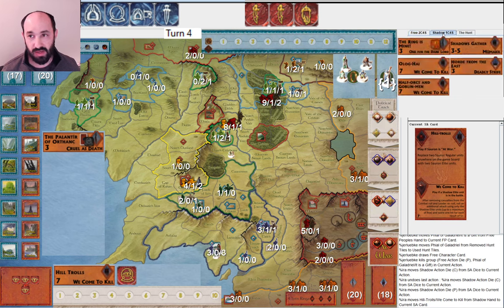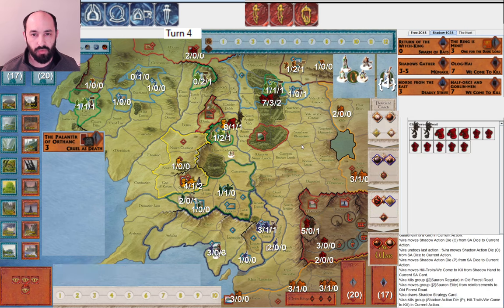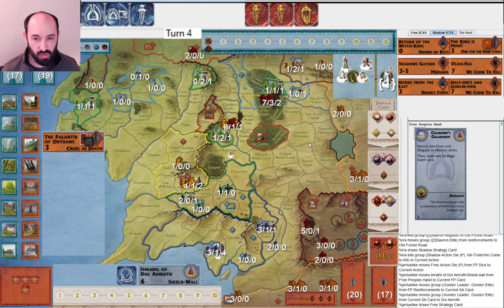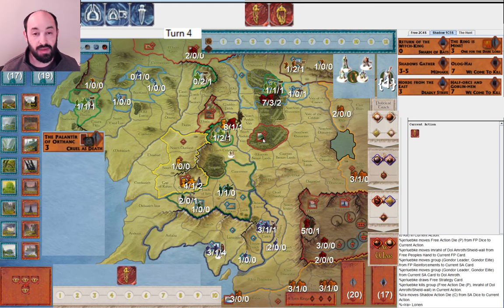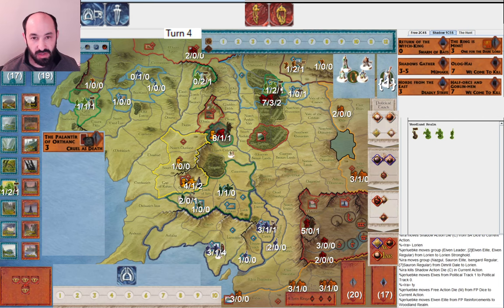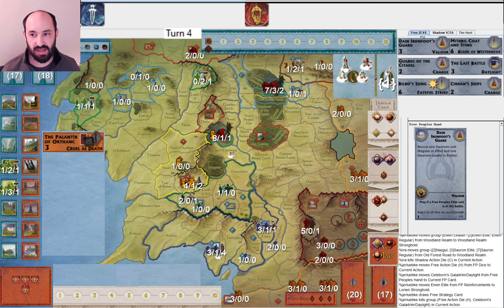I play Hill Trolls since what else can I do with my Palantir? I want to use the Palantir of Orthanc, so I power up Old Forest Road — I want enough left over to take out Erebor. They play Imrahil of Dol Amroth, redrawing Celeborn's Galadrim, which is great for the attack into Lorien. I attack into Lorien — if they had redrawn Power Too Great, at least I want to get on top of Lorien so it can't muster up like crazy.